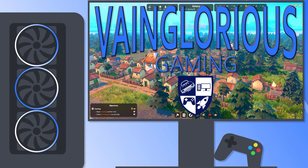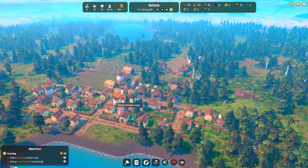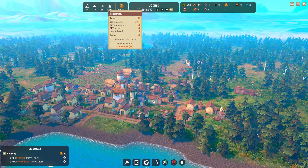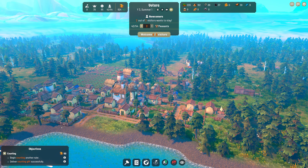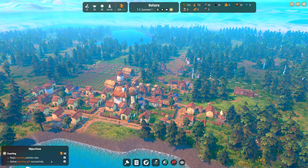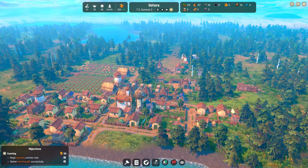Hello, all you vaingloriously wonderful people, and welcome back to Fabledom, part three in our series so far, and we've gotten to there. I really don't want to start courting anybody yet because I don't know who I want to court, but that's kind of our only other objective in the tutorial right now, though we may get something else pop up.